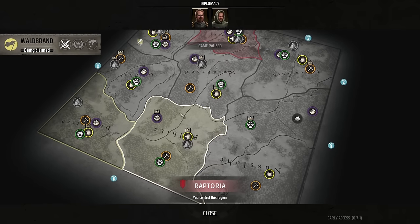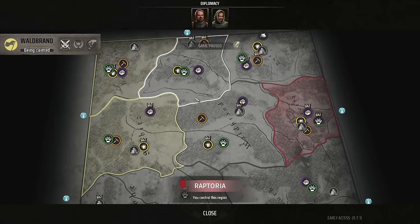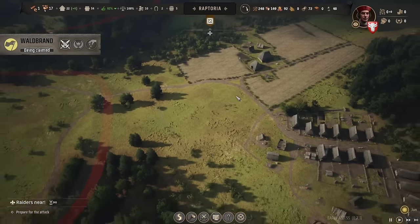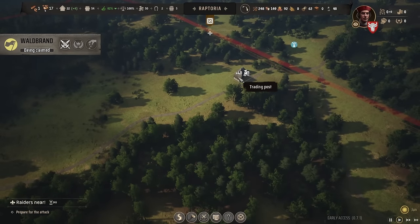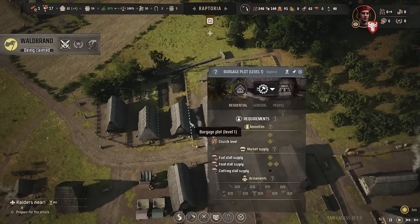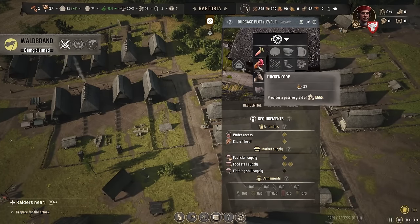These guys are claiming their first territory — we both start with one, almost like chess and zone control. They've captured their first area and are moving to their second, so we'll have to do the same eventually and get our militia up. We'll let them claim it for now — we've only got 17 people in town. We could raise mercenaries to join our militia if we sell enough. And just then we sold 40 wealth worth of stuff! We've got 82 approval so we're running the city well so far.